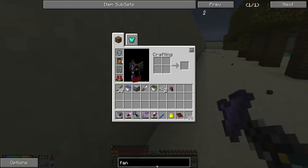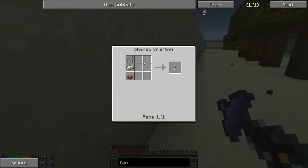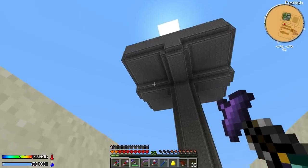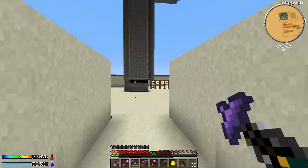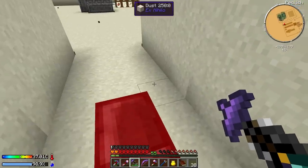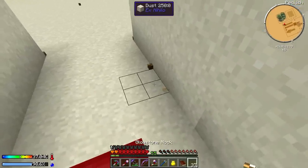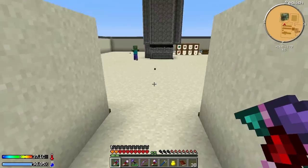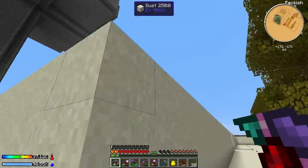A way we can do that is by using Extra Utilities - there's an item called a fan. The recipe is an iron bar, iron, and some kind of stone slab. So we're going to end up building a few of those and putting them along the outside so any mobs that spawn in here get pushed towards the edges. Fans work through blocks, and if you stack two fans they double the blowing power.